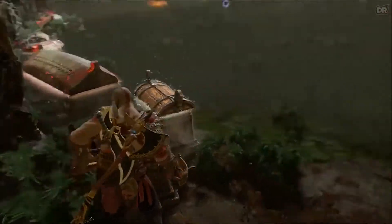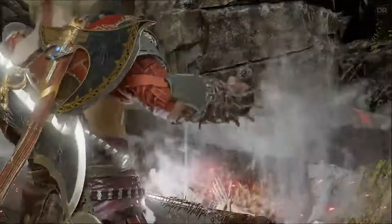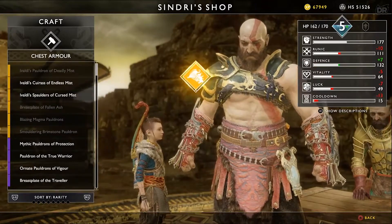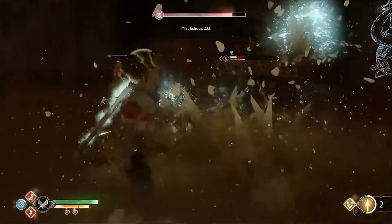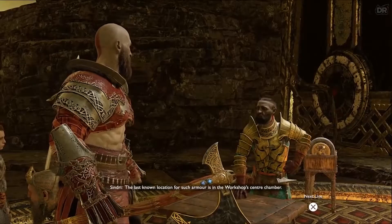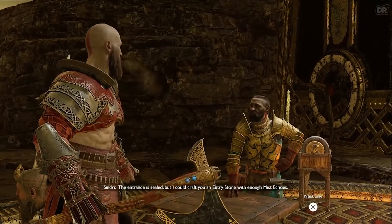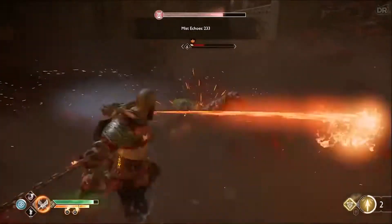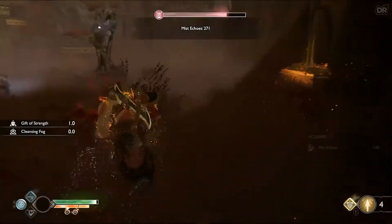First of all, before going to any Valkyrie, you need to go to Niflheim and get some armor. Basically all the armors you need are at Niflheim: the Mist Deadly Chest Armor, the Mist Deadly Wrist Armor, and the Mist Deadly Waist Armor. To get them, you have to go to Niflheim after getting all the language ciphers and speak to the Dwarf there. He'll ask you to get 500 Mist Echoes for the entry stone to the main chamber. That's where the main shield is. Getting 500 is really easy — you can get it from maybe a quarter of a rotation by killing enemies and opening chests.